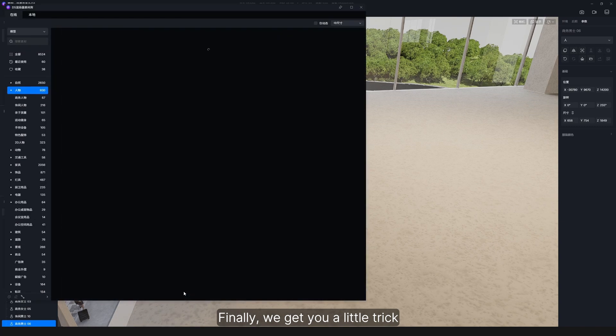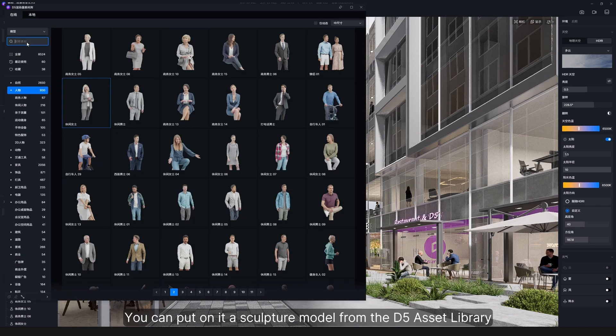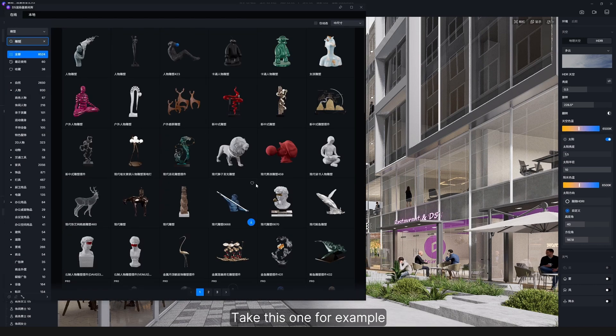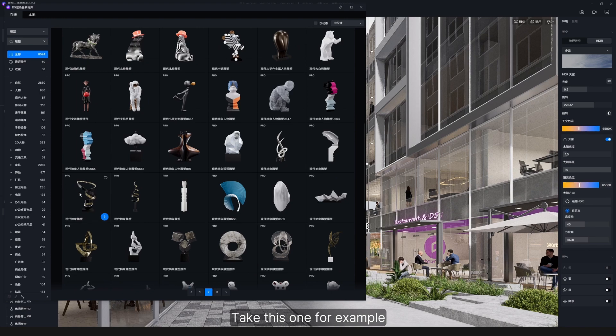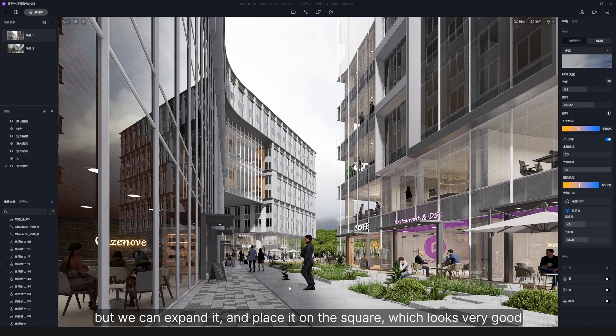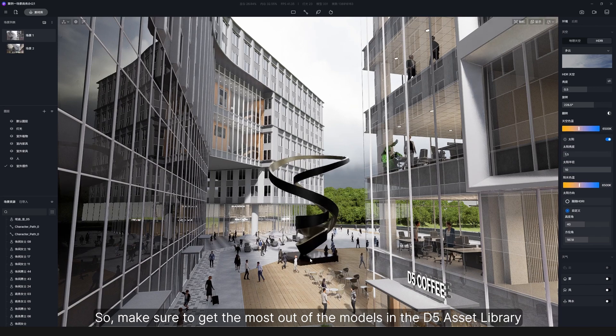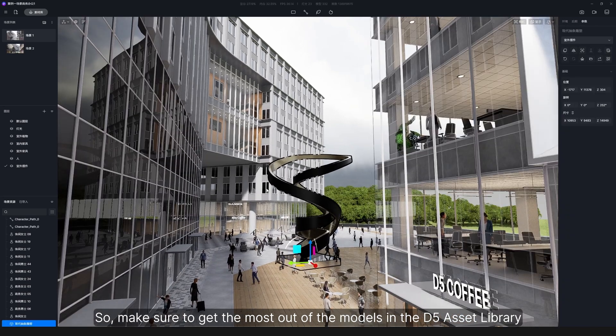Finally, here's a little trick. When the square looks empty, you can put on it a sculpture model from the D5 Asset Library. Take this one for example — it is a small ornament for interior spaces, but we can expand it and place it on the square, which looks very good. So make sure to get the most out of the models in the D5 Asset Library.